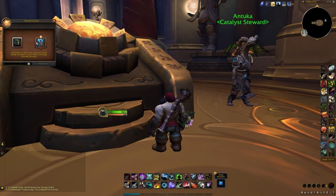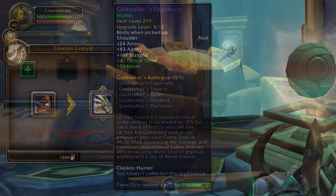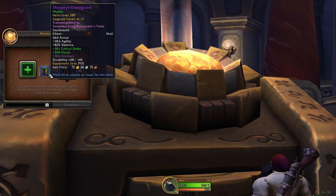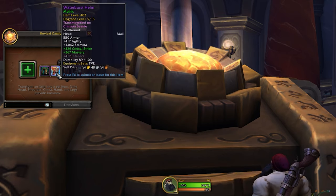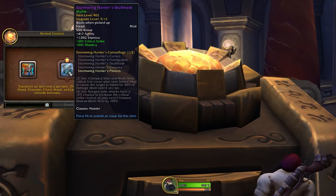As mentioned, this is a renamed version of the creation catalyst which we saw in patch 9.2. Essentially the point of this system is bad luck protection and a system to create tier set pieces from items that aren't already tier sets. So for example, if you had a helm from mythic plus you can convert that into a tier set helm at the same item level, as you can see right here.